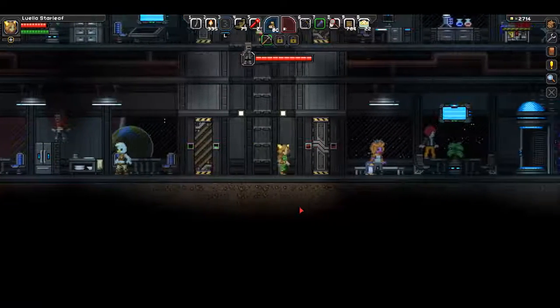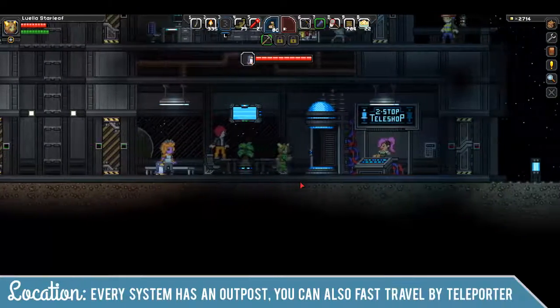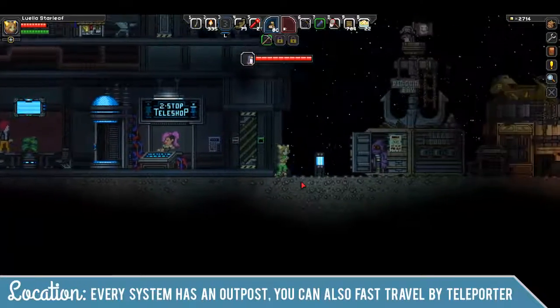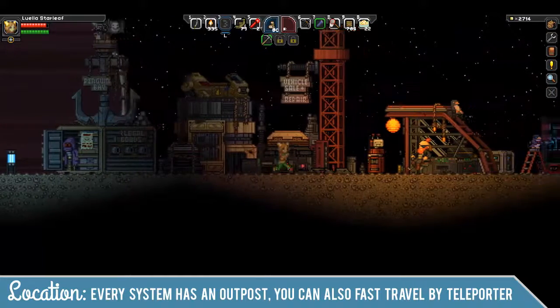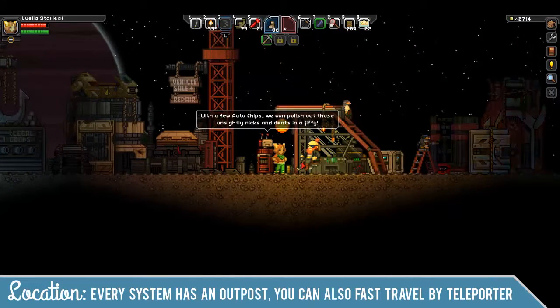When you first arrive, you can bookmark this location at the two-stop teleshop right here so that you can travel directly to the teleshop every time you arrive, versus having to travel to the planet.